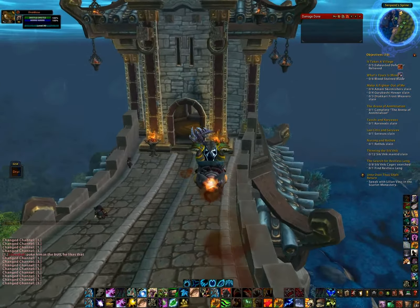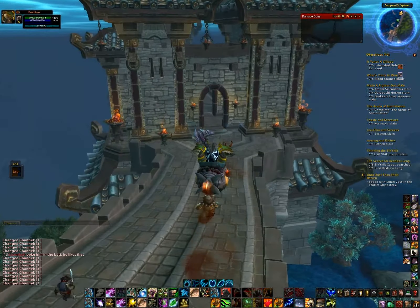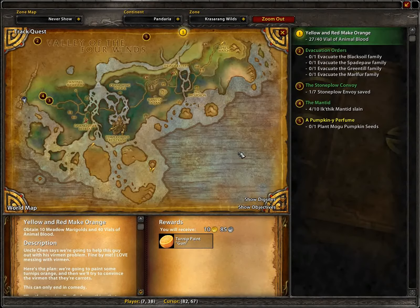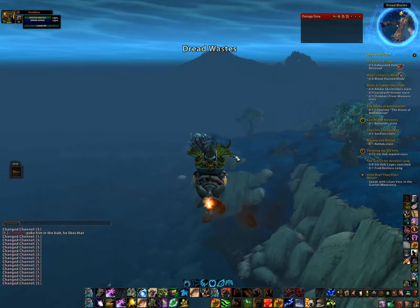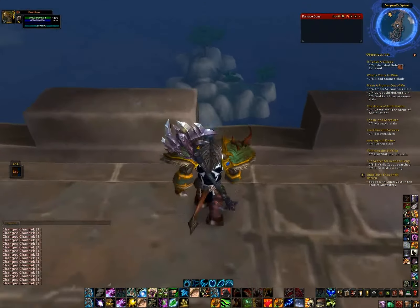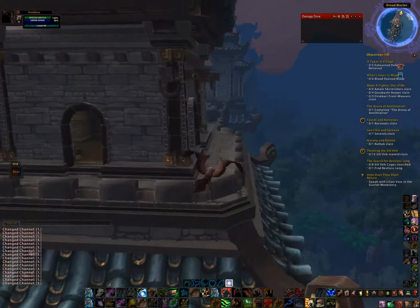Continuing south, it's pretty much the same architecture we've seen all along the wall. We're now south enough that the Krasarang Wilds are on one side and the Dreadwastes on the other. We're getting pretty close to the end of the wall now - nothing fancy in this last section - and that's it. We are now at the end of the wall. We have gotten to some rubble, the wall ends, and we're now at the border of the Dreadwastes.